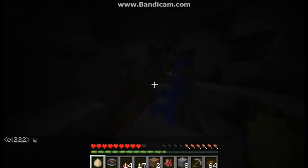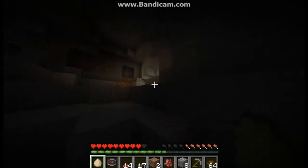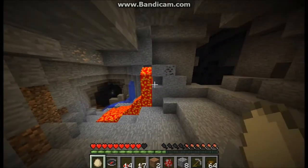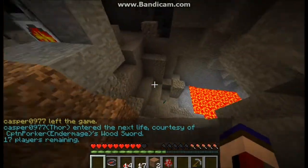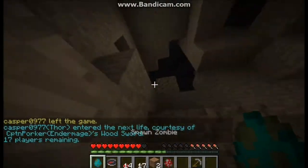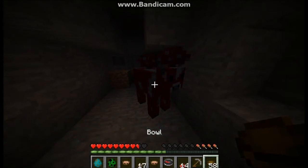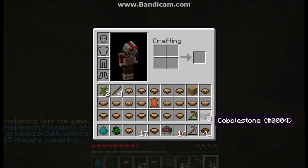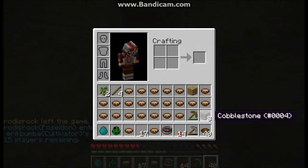I use one of my eggs to capture a creeper, which was supposed to come in handy later on, but I didn't get many chances to use it. There ended up being three other subs this game, and I captured a zombie too. Right here I'm spamming the cow, getting stew like crazy. I place it down but forgot to keep one egg to capture it back — but that didn't matter. It's okay, I got enough stew.